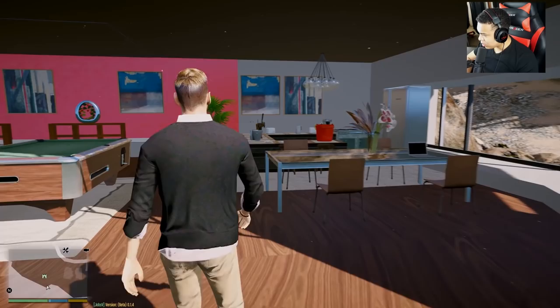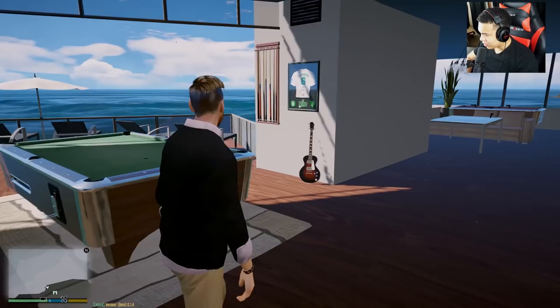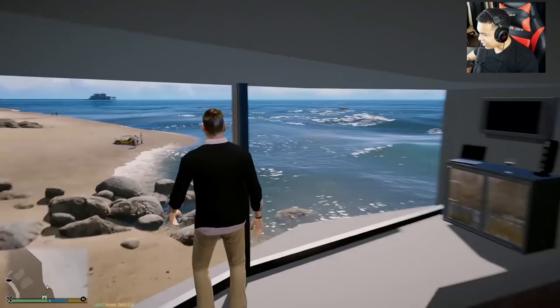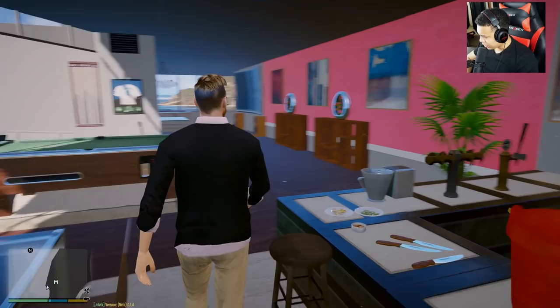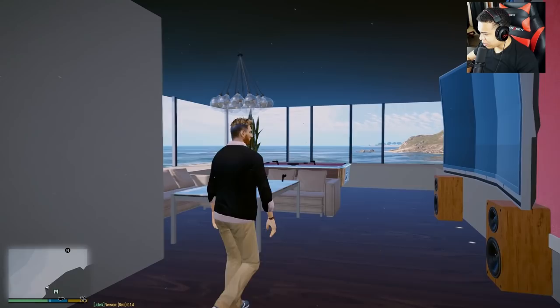We have another jacuzzi and this is the kitchen. This looks beautiful — just look at the setup here. We have a nice pool table here as well. This is probably one of the best beach houses out there — even Cristiano has a nice beach house, but I think this might be a little bit more realistic in my opinion.